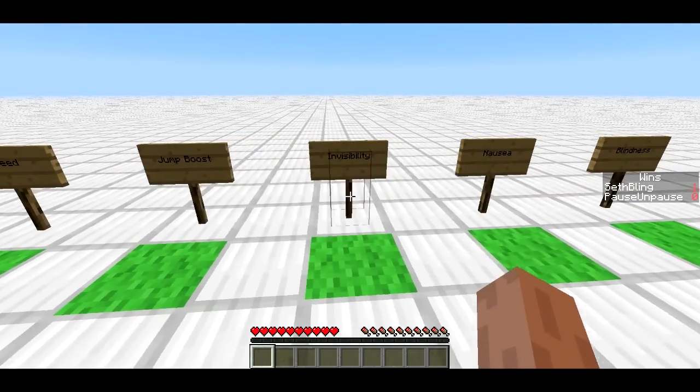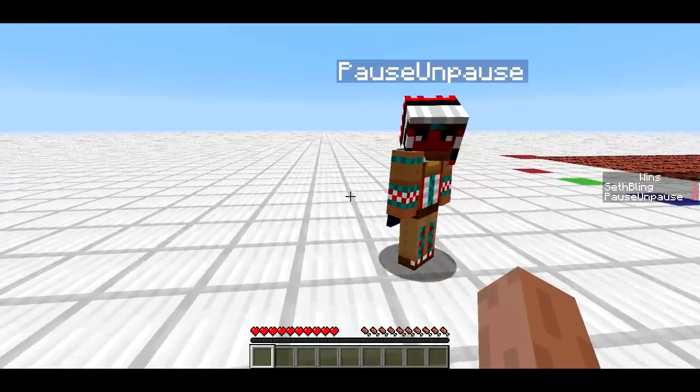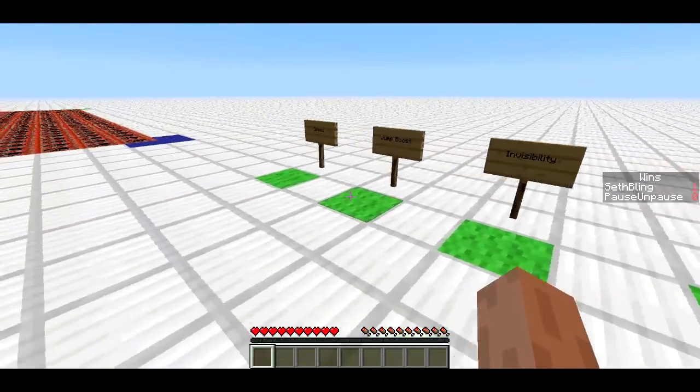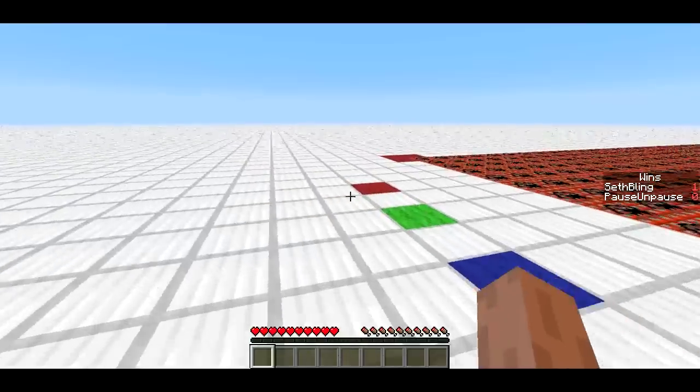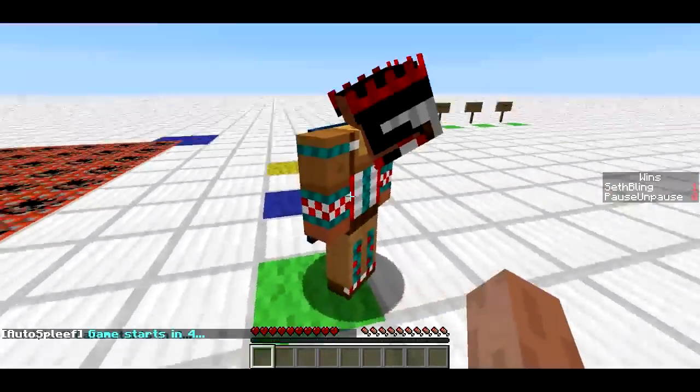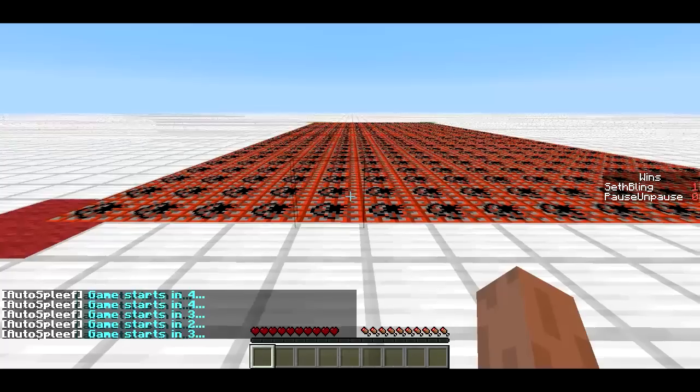We're going to be invisible, so we can only see the particles. I hope you have particles turned on. Nausea, blindness — these two together I call drunk mode. And then there's jump boost and speed. So let's give it a shot. This is going to be crazy. But you can turn any of those on or off that you want.